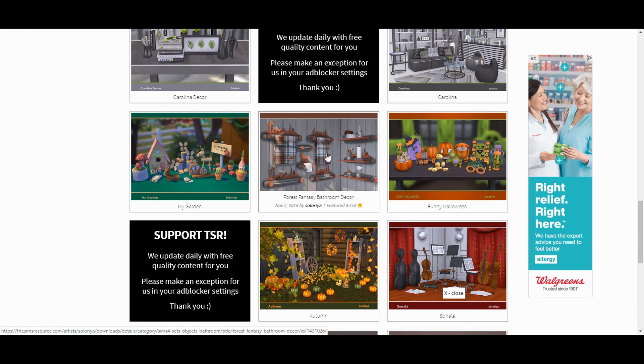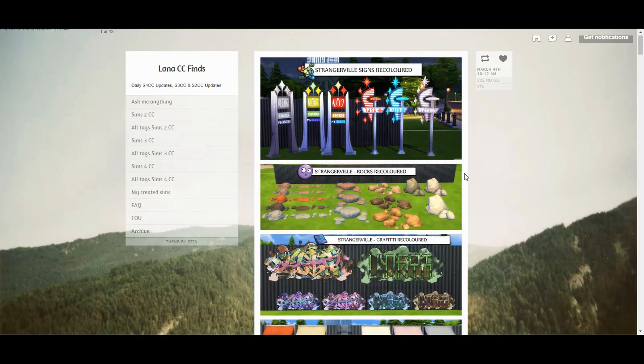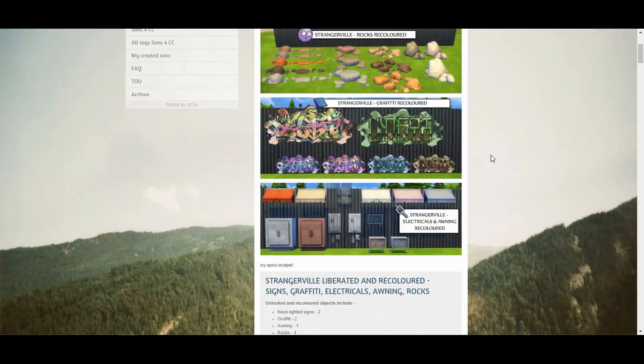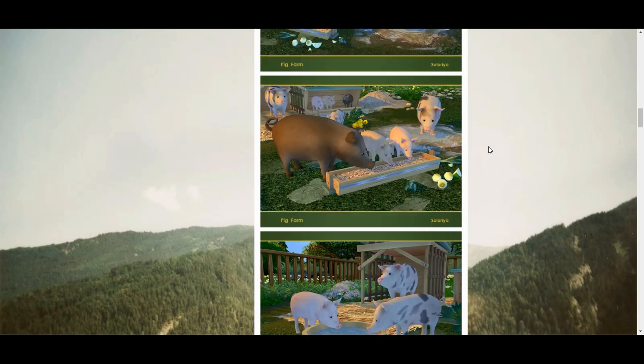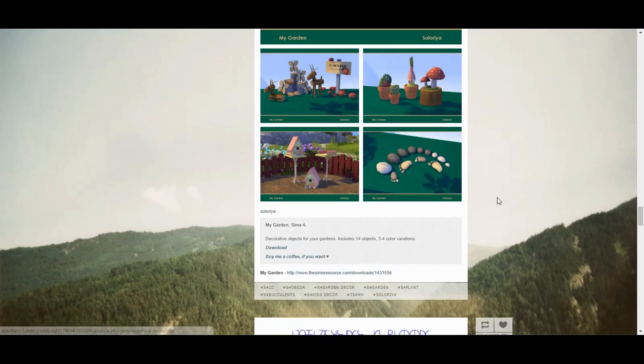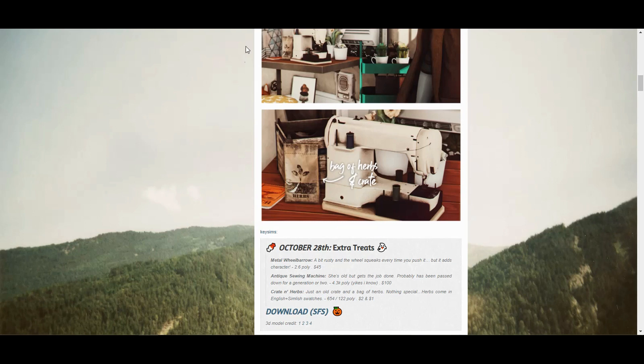One last thing: you can check Alana CC or sssvillains.tumblr.com — I'll link to the specific page with the garden tag, which has a lot of farming-related CC. It would be under gardening rather than farming since I haven't found a dedicated farming tag yet. Basically it'll allow you to create your dream farm. I hope this has been helpful — if you liked this video, please give it a thumbs up. I appreciate you, take care!